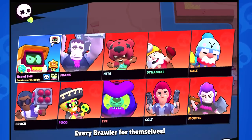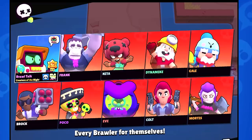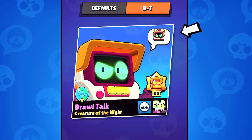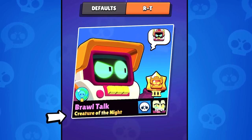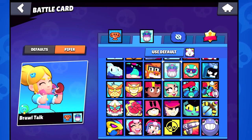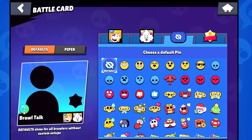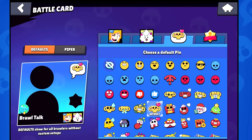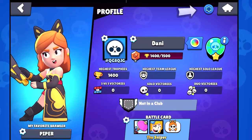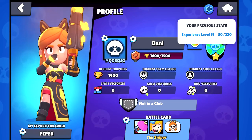We know you want to show off all of the things you've collected throughout the years, and now you finally can at the beginning of each match. Now whenever a match begins, you'll see the new Battle Star screen. Everyone will see your skin, your player profile picture, a pin, your fame, your mastery level, and a title. You can customize most of them and decide if you want to customize it per brawler or show the same options every match. This will also help in Showdown because now you can take a quick glimpse at all the brawlers in the match. Some of those items will also show up on your profile page and you can also customize them.